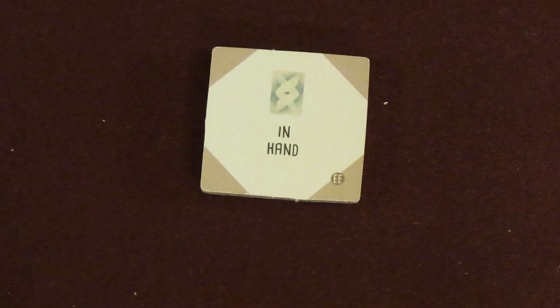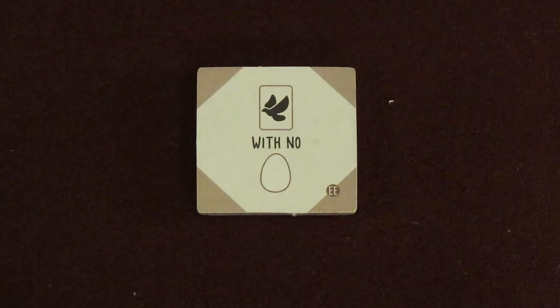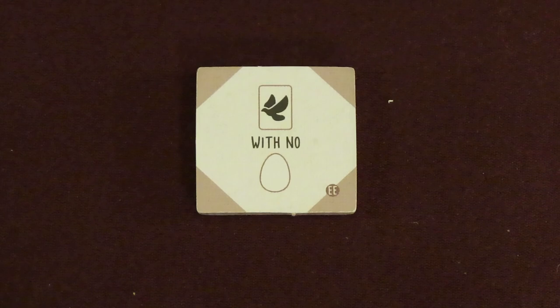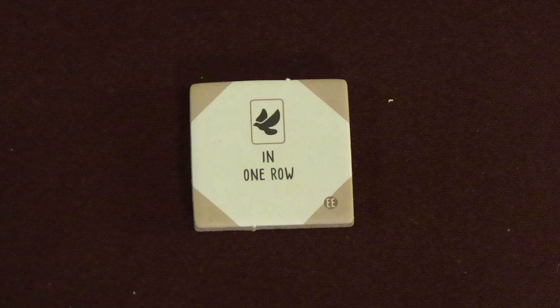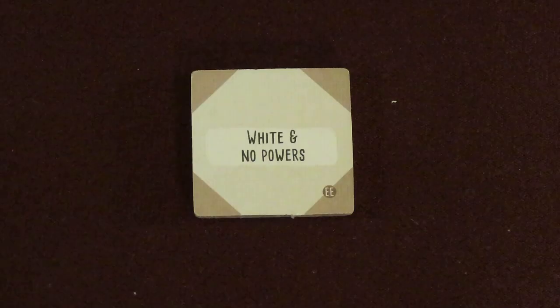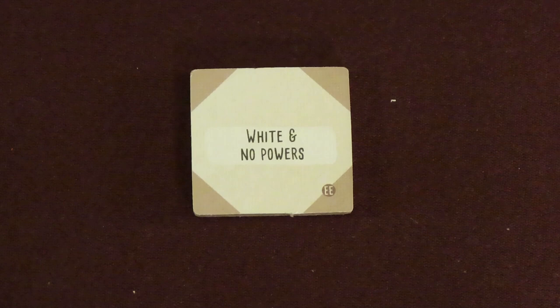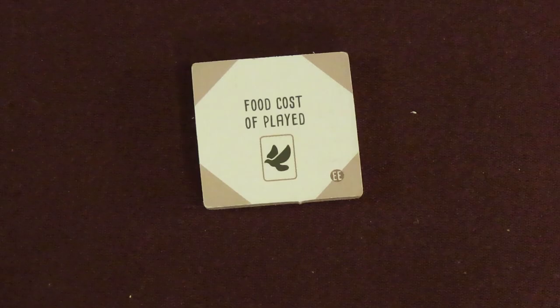There are 5 new double-sided end-of-round goals to mix up your games. One scores based on the number of food tokens collected; another on the number of bird cards in your hand. One is based on played birds worth over 4 points as printed on the card; another scores on played birds with no eggs on them. One scores against the most birds played in a single row, and another on the most columns of filled bird spaces in all 3 habitats. One goal is based on bird cards played with brown win-activated powers; another gives points for the most played birds with either no power or just a win-played power. One scores based on bird cards with at least 1 card tucked under them, and the last scores against the total food cost of all your played birds.